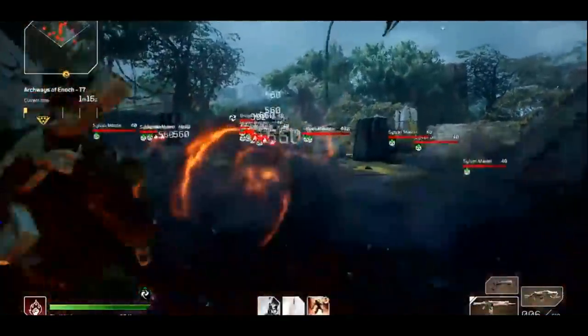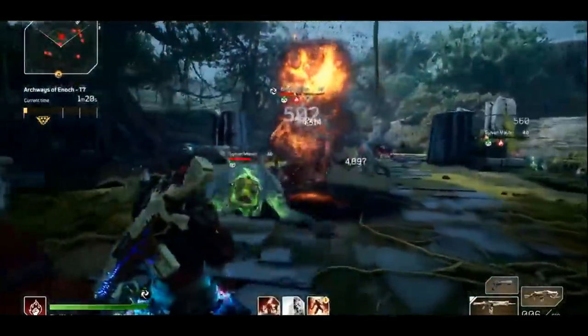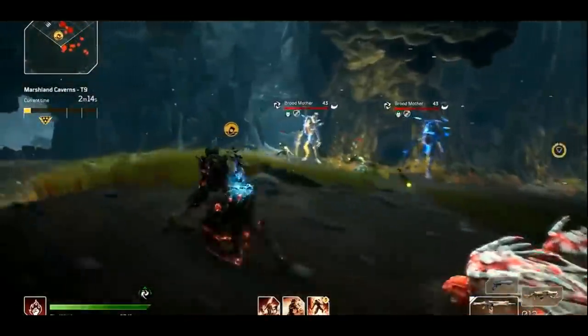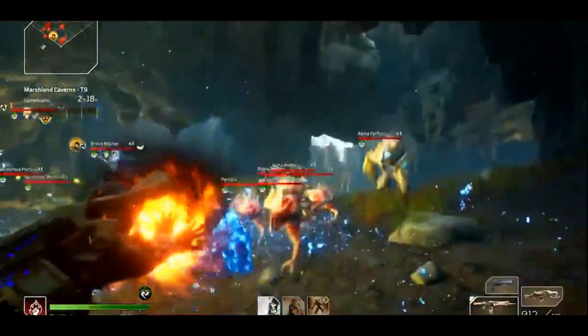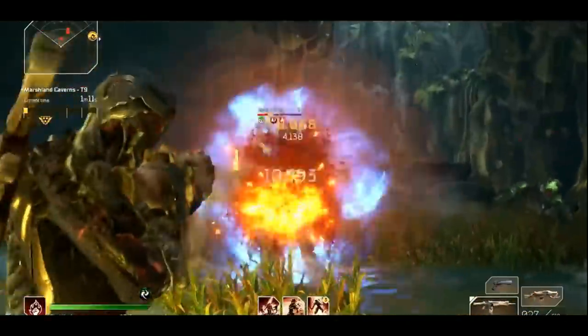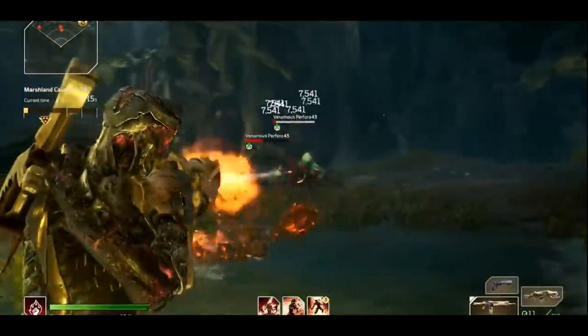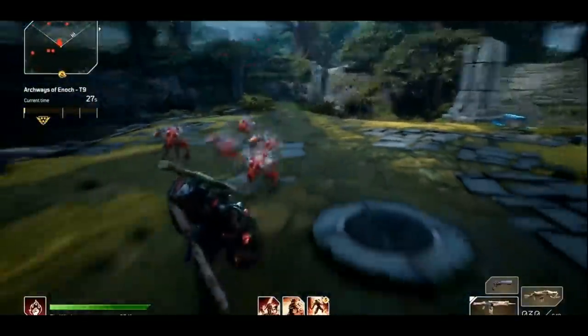The key to this build will lie in your ability to hit as many enemies as possible with each Phaser beam and Eruption. To do so, you will need to keep on the move to ensure you can always line up as many enemies as possible. And for the moments in between, your Inferno Seed can deal plenty of damage. In short, the skill sequence for the Fire Witch is as follows: